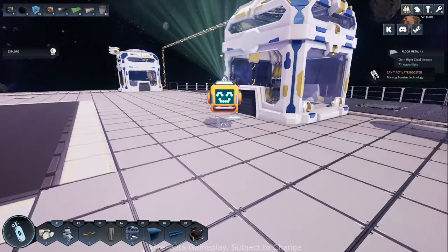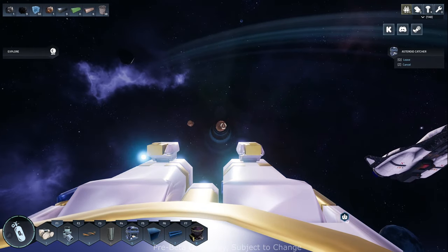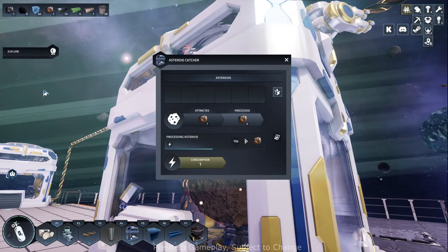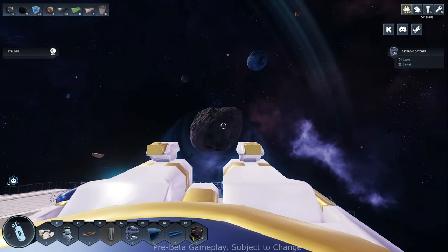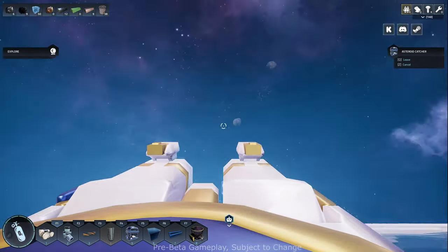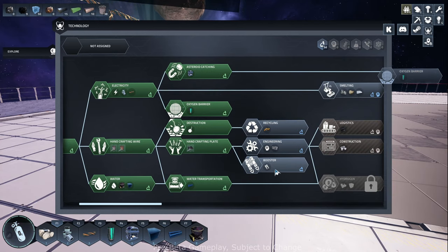Let's go to the tech tree and see what we can research - but let's do our asteroids first. That looks like copper - there might be another one, looks like I can reach it. Those seem to be the most scarce. We got some iron. Let's grab that guy too. Tech tree time. Oxygen barrier - we got 50, that might be capped at 50. Let's grab it. We got booster - not sure what this does, but I accidentally clicked it so we have it.